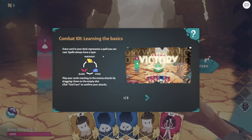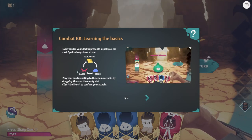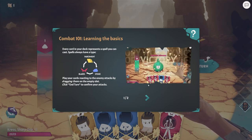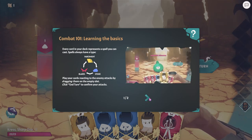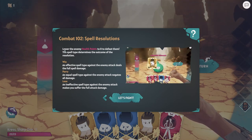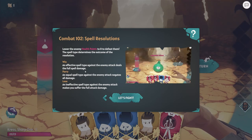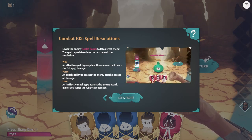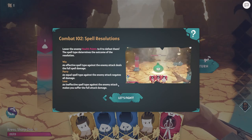Learning the basics. Every card in your deck represents a spell type. Spells have pipe, parchment, stone, blades - rock, paper, scissors. You play cards by reacting to the enemy attack, dragging them to the empty slot. Knock HP to zero to win. Effective spell type against the enemy deals full damage. Parry is equal - negates all damage - and you lose.